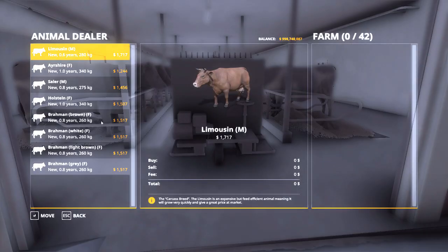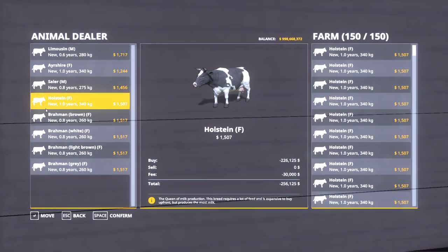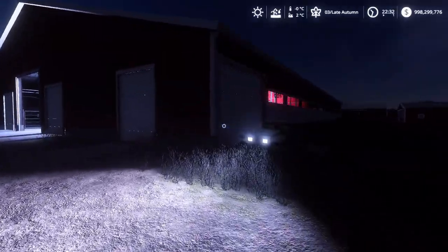For the sake of testing this, we're going to fill both the freestall and the tie stall with Holstein heifers. We're going to put 42 of them in here, and now we're going to put 150 cows in the freestall. So it's now autumn, late autumn.